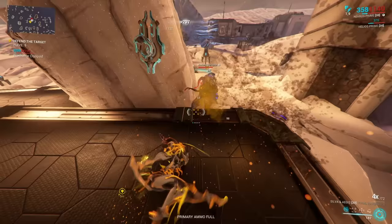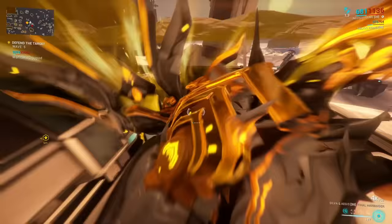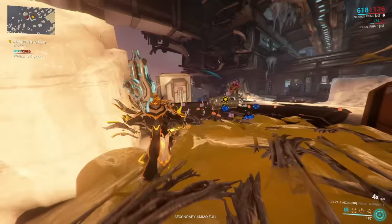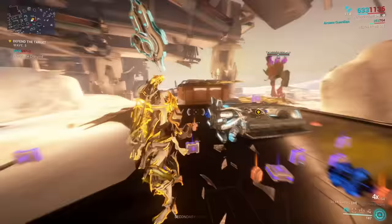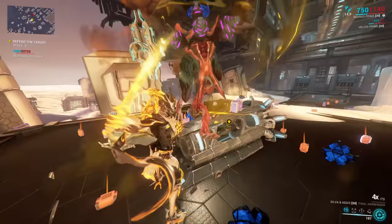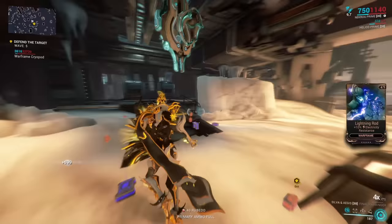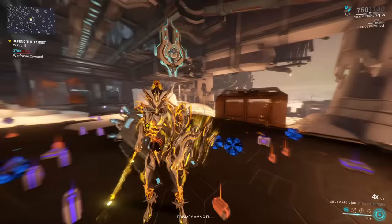Coming back to the Silva and Aegis, I really like this one at Mastery Rank 0 already. With its innate heat damage, it's a brilliant choice against Infested. Either you use just the heat damage, or if you have Toxin, you can make gas damage which does even more damage against Infested. So if you're bothered by those Infested suckers, get the Silva and Aegis and they're going to be bothered by you.